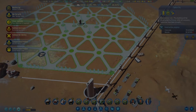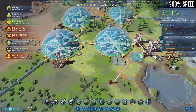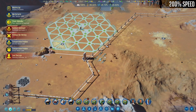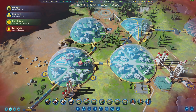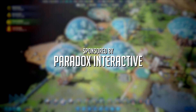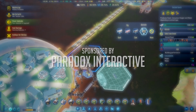Surviving Mars Green Planet is the second expansion to Paradox Interactive's Mars Survival Simulator and Manager, which takes a firm aim at the idea of terraforming Mars to make it habitable to humans without the need for giant domes or protective clothing. Before we dive into my overview of the expansion, I'd like to thank Paradox Interactive for sponsoring this video and providing early access. Click the link in the video description to check it out for yourself, and stay tuned for a chance to win your own copy of the expansion.